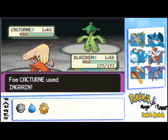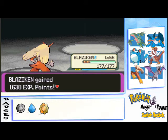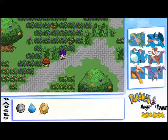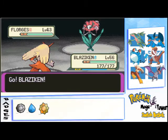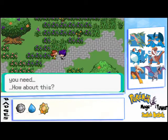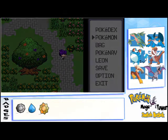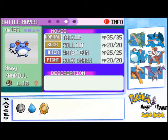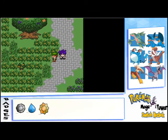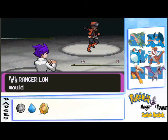Oh my god, blaze kick missed — which is weird, but I think it doesn't have 100 accuracy. Should I have flamethrower on my side? Not sure. We could buy flamethrower — there are a lot of TMs we can buy in the mod, almost all of them. Flamethrower is better I believe. Blaze kick has 85 accuracy, flamethrower is 95, so flamethrower might be the better choice.